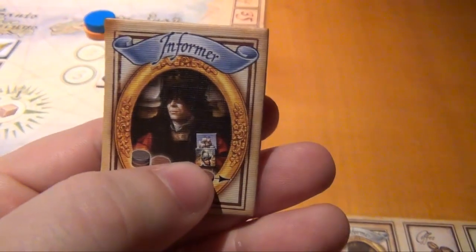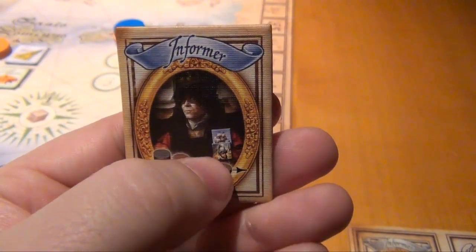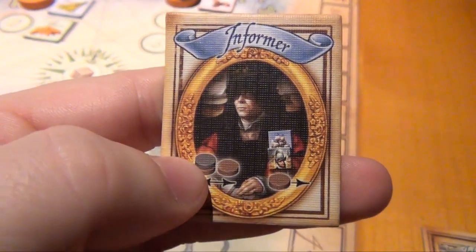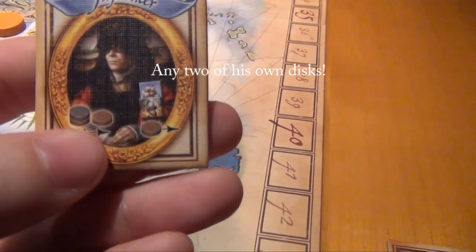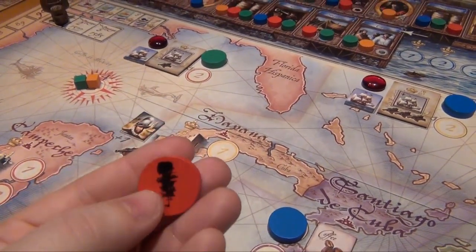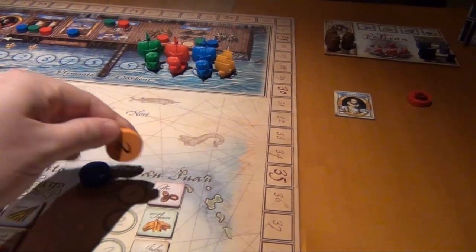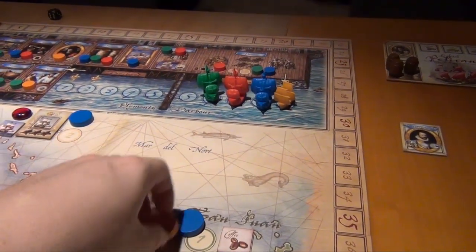First, the orange player gets to use his informer. He can peek under a garrison or frigate token, or peek under all discs in a stack he's present in and then swap any two discs. He decides not to look at the indigo trade post since he's not very keen on it. Instead he looks at the San Juan stack — he has a three and sees there's no competition. He was considering the swap but he's alone there. The most interesting action is swapping his two from the other location over to here with his one — so unless the blue player placed the golden hind, this lets him go first.